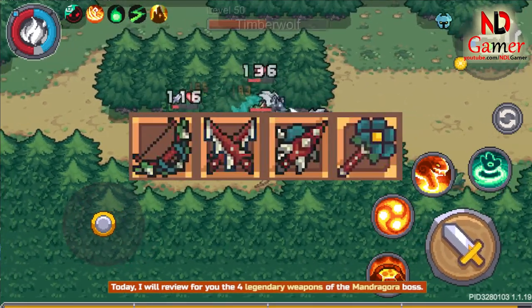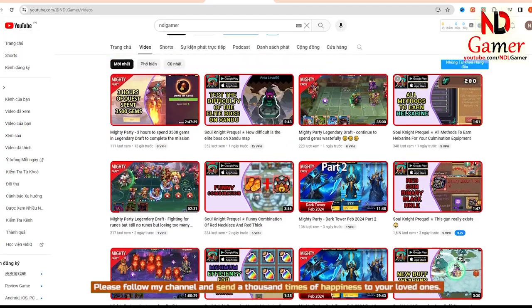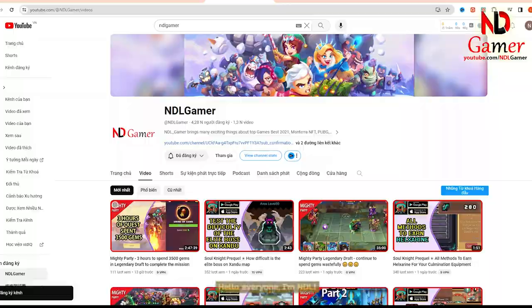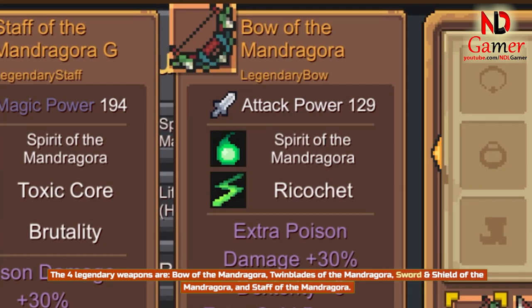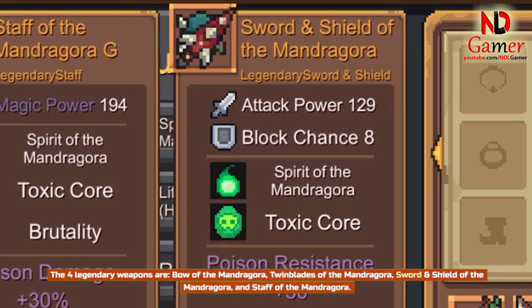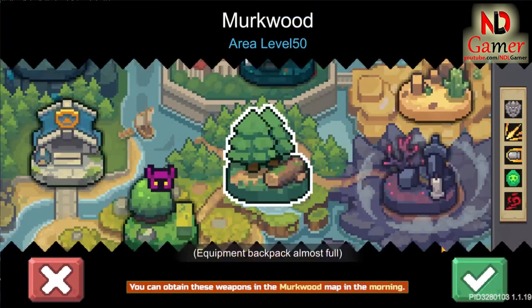Today, I will review for you the 4 legendary weapons of the Mandragora boss. Please follow my channel and send a thousand times of happiness to your loved ones. Hello everyone, I'm Ndl. The 4 legendary weapons are: Bow of the Mandragora, Twinblades of the Mandragora, Sword and Shield of the Mandragora, and Staff of the Mandragora. You can obtain these weapons in the Mirkwood map in the morning.